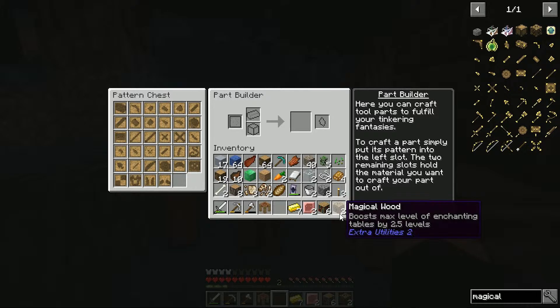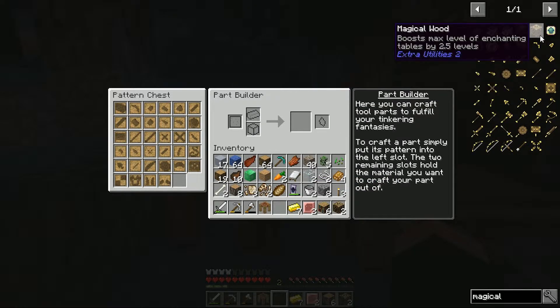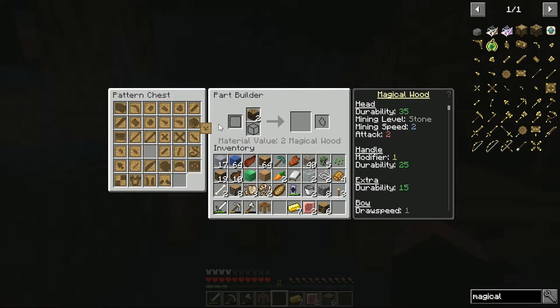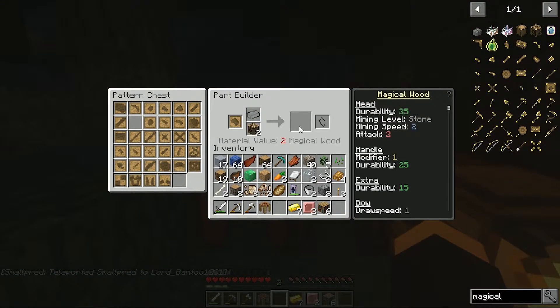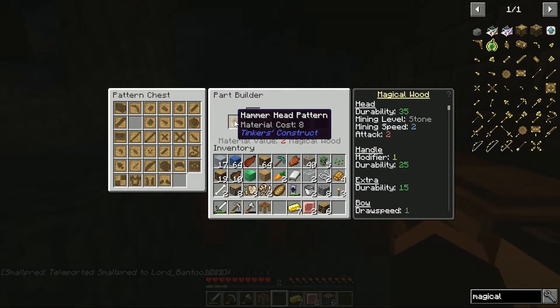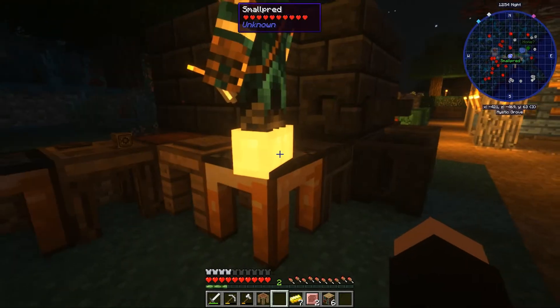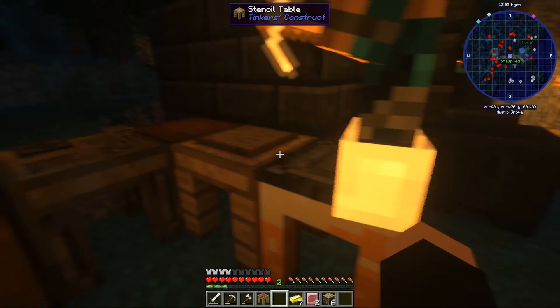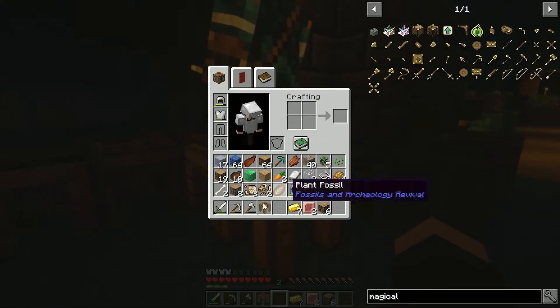No, this is Extra Utilities. Is it meant to be Extra Utilities? I think so. I'm kinda lost so I need to TP to you. Hammerhead — material value, magical wood: two. Oh! And I need eight. Oh God, I forgot how much it took.